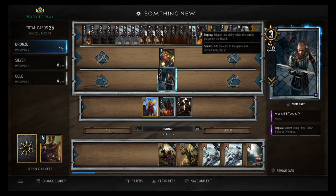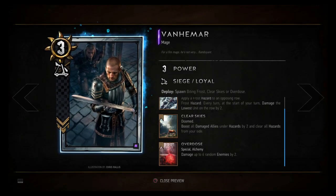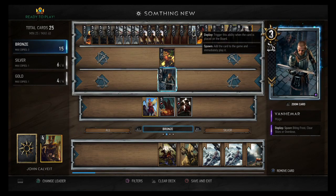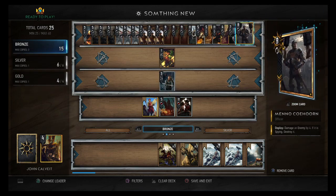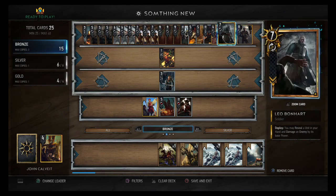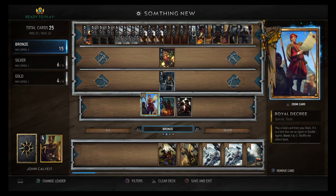Then we have Venomer: spawn Biting Frost, Clear Skies, or Overdose. Clear Skies if you're getting bombarded by weather, and Overdose makes it a 15-power silver — pretty good. Nice to have that backup 15-power silver along with a way to clear weather. We have Royal Decree: play a gold card from your deck; if it's a unit but not an agent or double agent, boost it by two and shuffle others back. With that, anything you need — Leo, Menno, Carher — grab it.